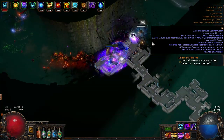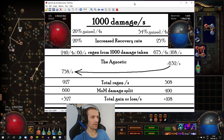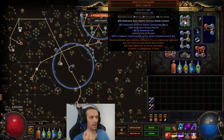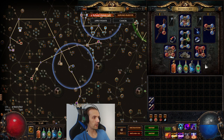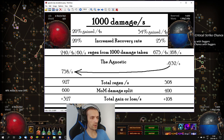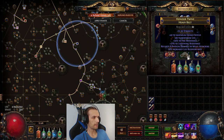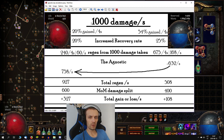Just a quick warning before I show the chart — it will have some numbers and math. So here it is, and I'm gonna try to quickly explain how everything works. Theoretically, if I'm taking 1000 damage per second, I do have 20% damage taken gained as life over 4 seconds, and 54% damage taken gained as mana over 4 seconds. I also have 20% increased life recovery rate from the belt, and 25% increased mana recovery rate from the Watcher's Eye. So if I would be taking 1000 damage per second, I would be regenerating 60 life per second and 168 mana per second.